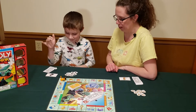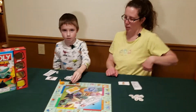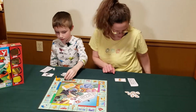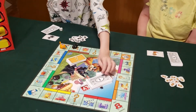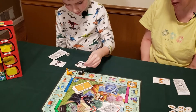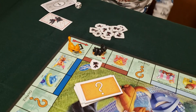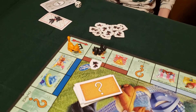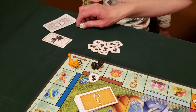So go ahead. Eli rolls a one. He has to buy that spot, right? Yes. So I'll pay one of my dollars. Oh — each player starts with $20, that's a good thing to tell our friends. And I'll place my token on that brown space so my mom knows it's mine — that I bought it.